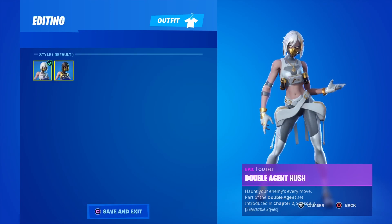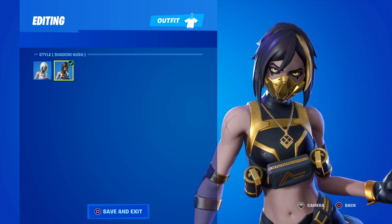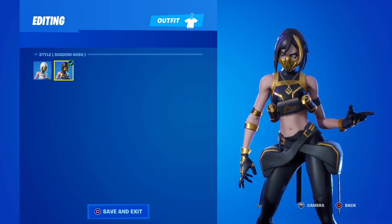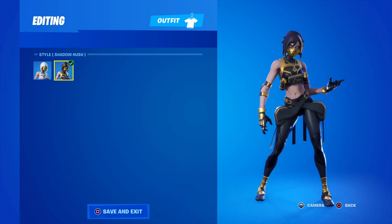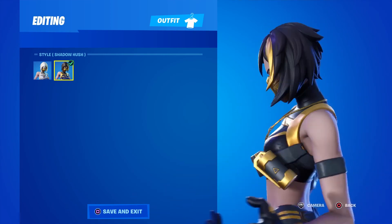And then we got the Double Agent Hush — the shadow style is amazing. That hair with a little bit of gold, and you can see the grenades strapped around her chest.